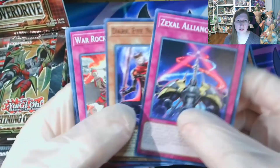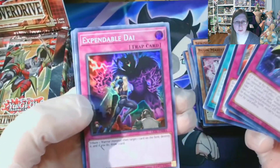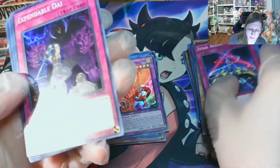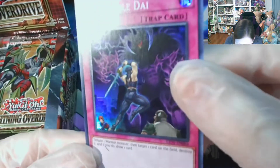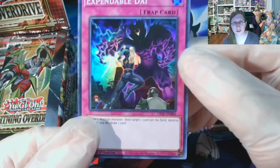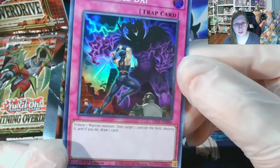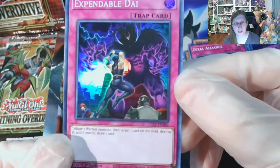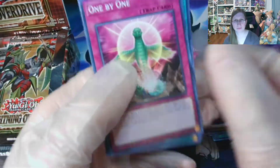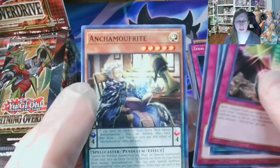And for the foil — boom! Expendable Die. Oh, what the heck is going on with this card? I almost thought there was a scratch or something. Tribute one Warrior monster, then target one card on the field, destroy it, and if you do, draw a card. That's a pretty good effect for a regular Super Rare. One by One. I do kind of like the artwork on this.